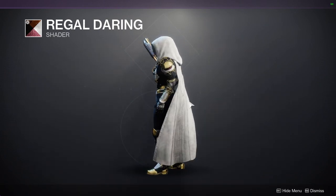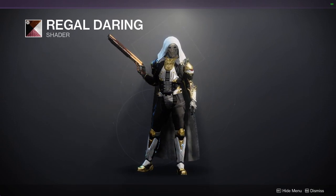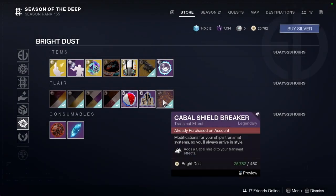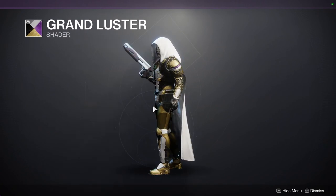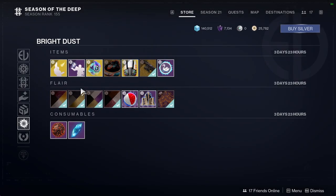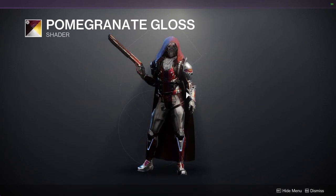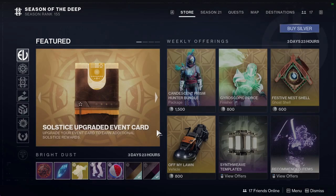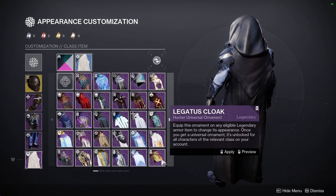For shaders we have Regal Daring, which is one of my favorite shaders in the game. It has a really good red but the red is unfortunately an off color — the main colors are white, gold, and black, which is really really cool. Grand Luster is also a white, gold, and black color with a bit more gold, and the purple is actually an embroidery textured color so it looks really cool. And then Vintage Timber again — same shader as before. And Pomegranate Gloss, which is funny because I actually made a set with this shader that I'll show you at the end of the video.